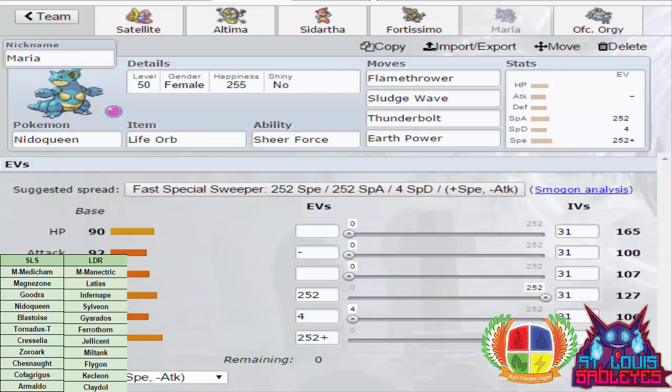Next up we have Maria the Nidoqueen. She did really well against Eric last week, getting 3 kills — it was Heatran and Feraligatr with Thunderbolt. She's coming back this week with Flamethrower, mainly for Ferrothorn, and to do general damage to the rest of his team. We have Sludge Wave for Sylveon mainly, Thunderbolt because he has Gyarados and Honchkrow, and Earth Power as our final move for Mega Manetric and Infernape — it also does solid damage to Miltank.